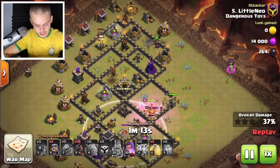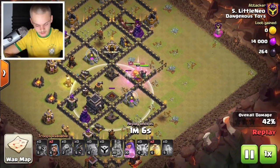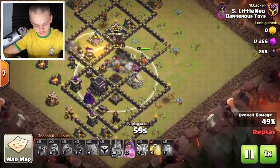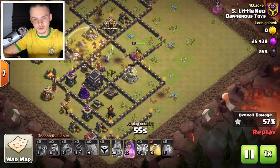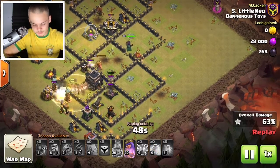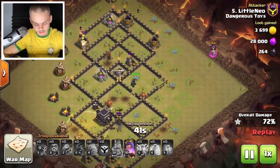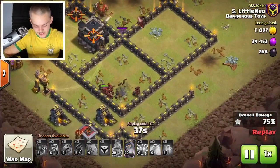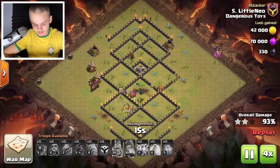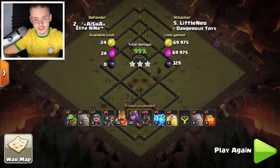The hog riders are already being sent in because the king is about to go down any second. Hog riders are deployed — that's going to be another very nice three-star. Hog riders are such a fun and powerful troop. They're still strong at Town Hall 10 and beyond — I see hog riders being used a lot at Town Hall 14. Master hog riders and that's going to be very beneficial. The hog riders took down the rest of the base — absolutely insane how strong this attack strategy is. Let's wait for the three-star.